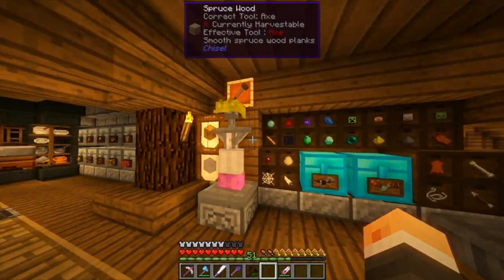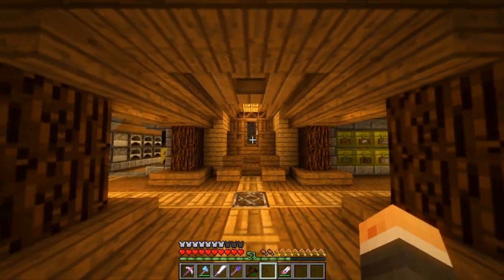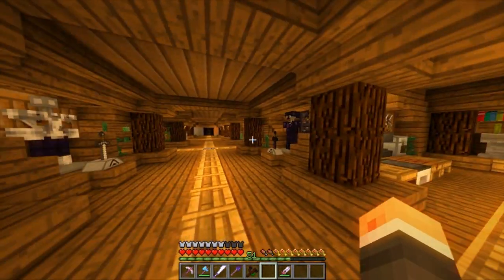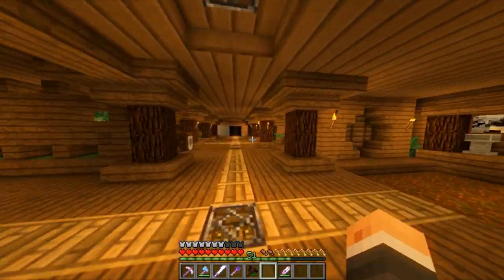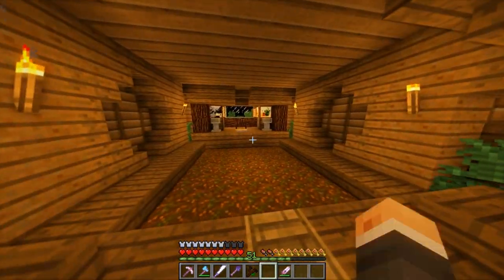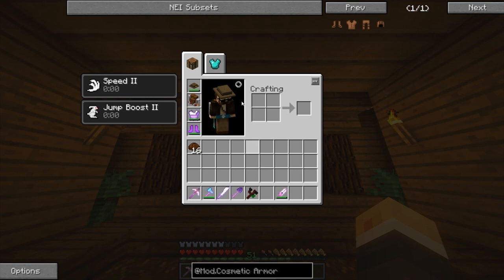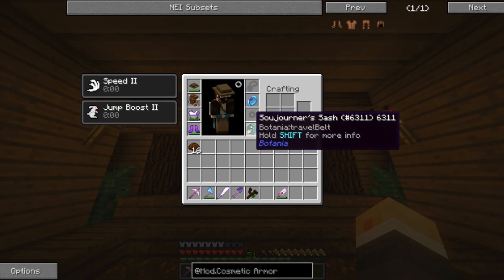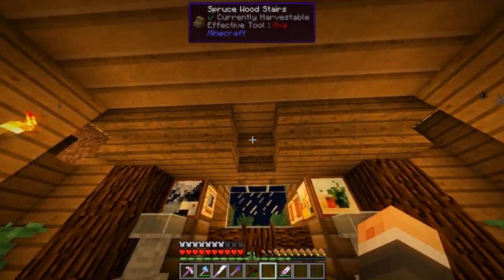Returning back to our little base here — I figured out how to get back into bed without having to take off my sojourner sash. You know how every time I go to bed I always take the damn thing off? I just moved the little stair back one block and now I can go to sleep.